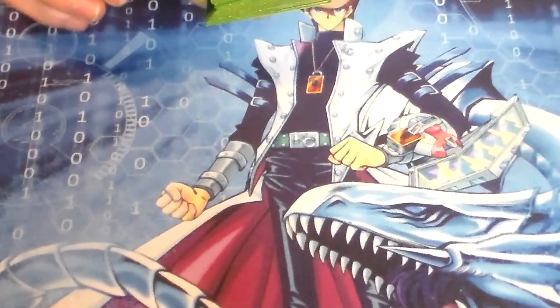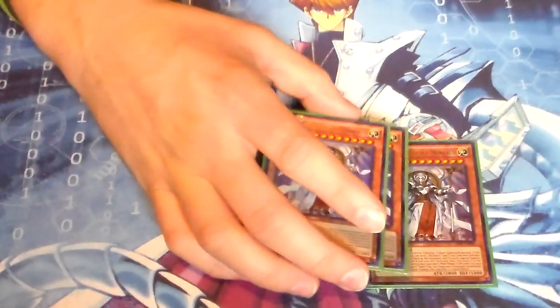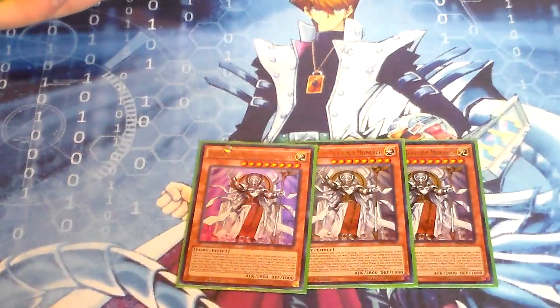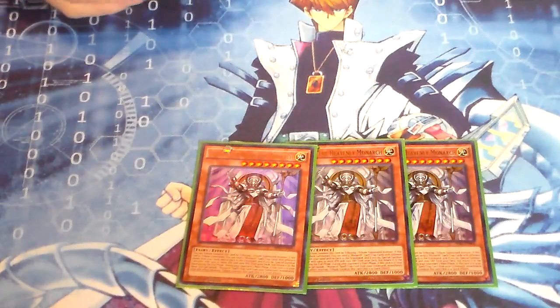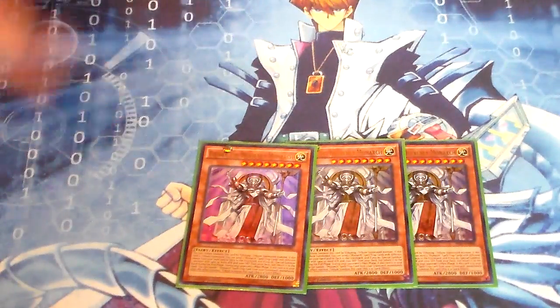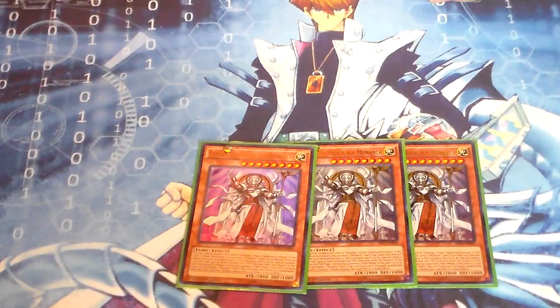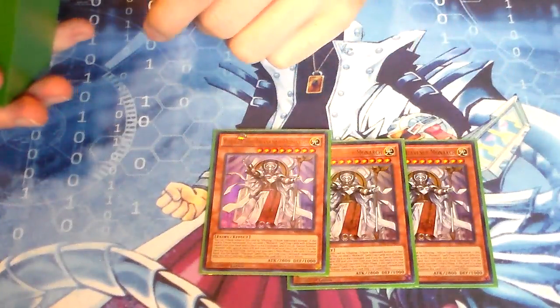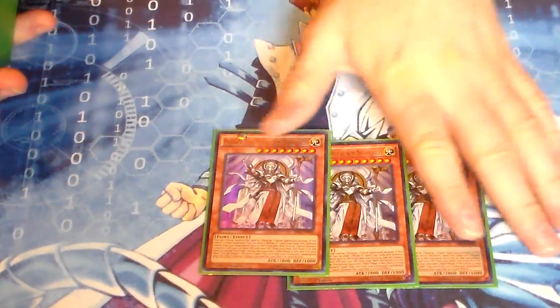First off, we run three Aether, the Heavenly Monarch. Really good card. I do love his last line of text — that has saved me during certain situations, because some players will make all these plays trying to OTK you, and then you'll be like, 'Aether?' And they'll be like, 'I can't get over that, damn, what a waste of resources.' And then you can go on the offensive sometimes. His other effect is pretty good as well — really, really good card overall.